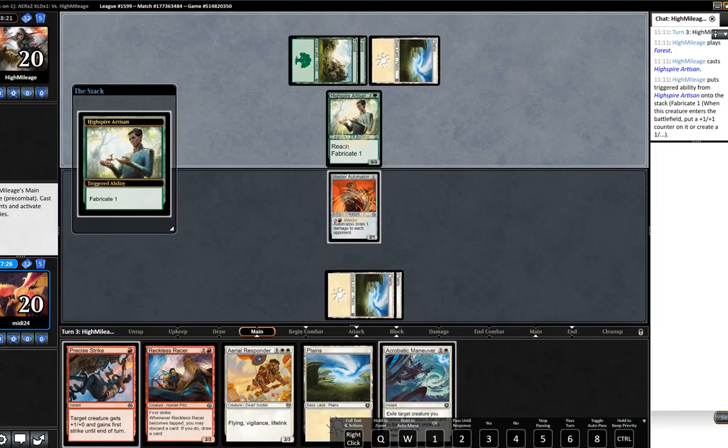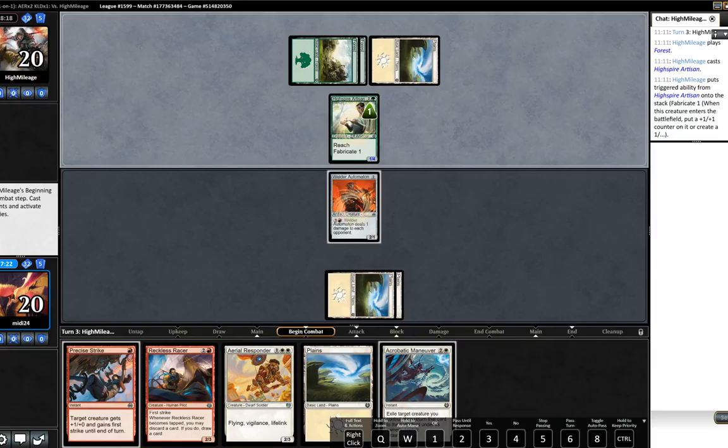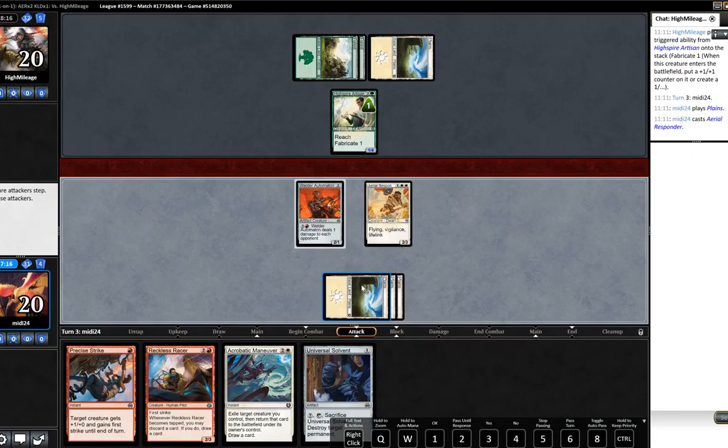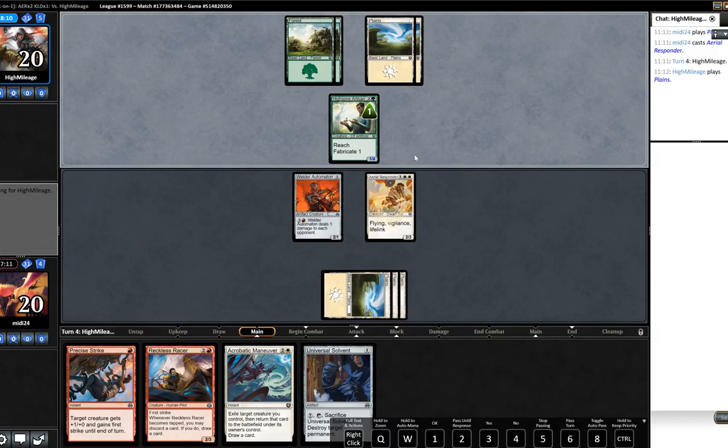Opponent plays Highspire Artisan, making it a one-four again. We'll play Aerial Responder. Obviously not attacking. We could just keep swinging with the Aerial Responder just for the purposes of gaining life.